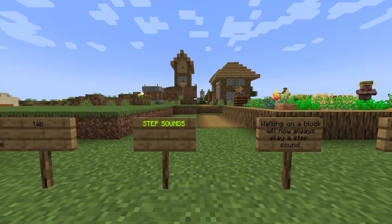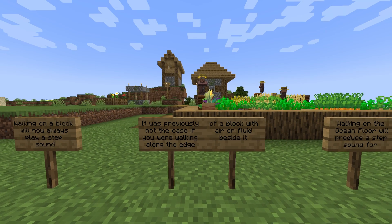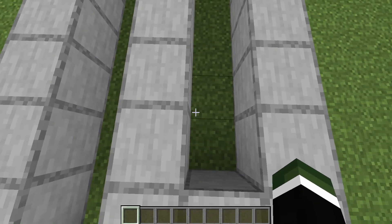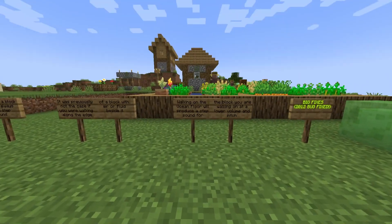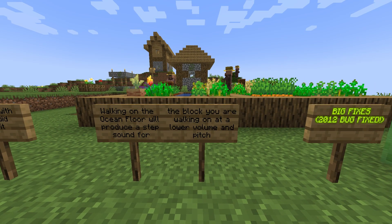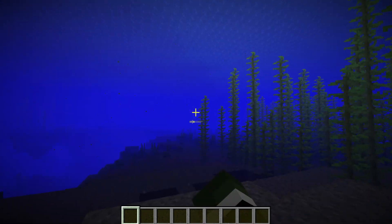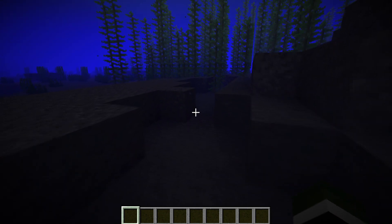We also have some step sound changes. Walking on a block will now always play a step sound — it was previously not the case if you were walking along the edge of a block with air or fluid beside it. Alongside that, walking on the ocean floor will now produce a step sound for the block you're walking on at a lower volume and pitch. Walking on gravel or stone at the ocean floor does now actually have sounds.